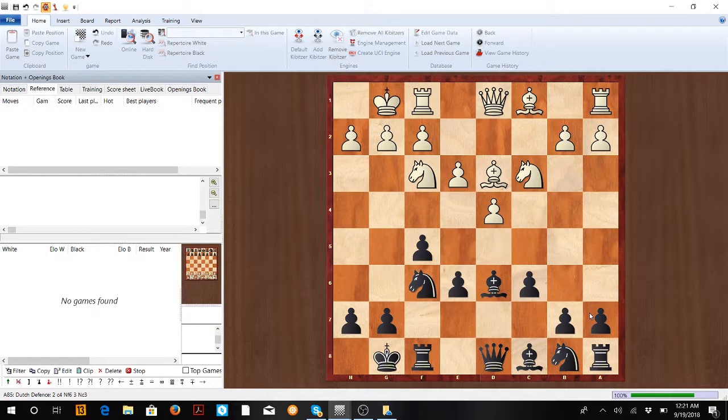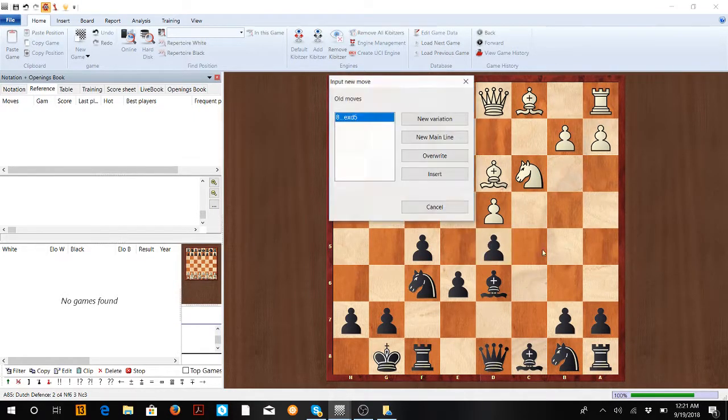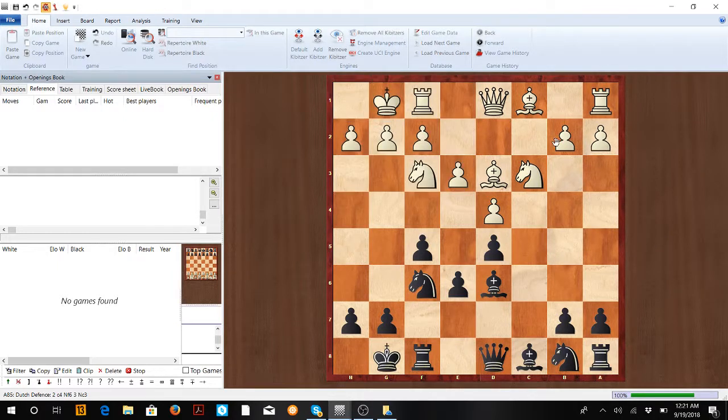Just try to remember the structure: get a bishop to d6, build the wall, castle, and develop all your pieces. Know the big points — which is your good bishop, which is your bad bishop, and the e4 square is a very good outpost. Hope you guys enjoyed this video!